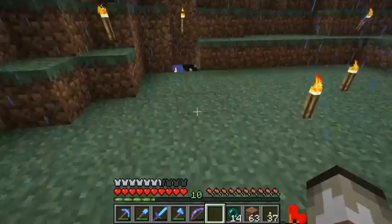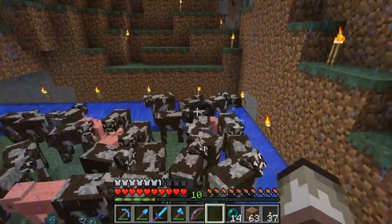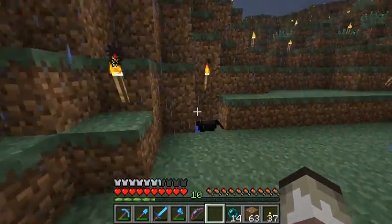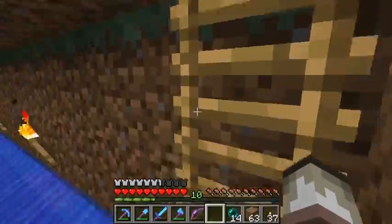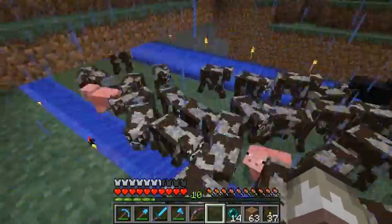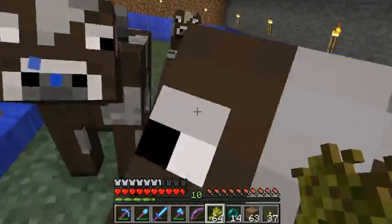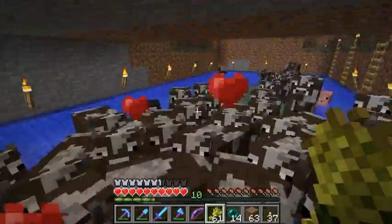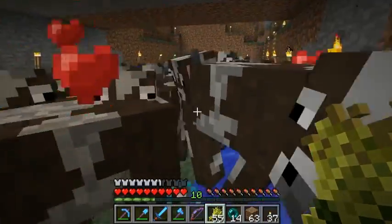One of the black sheep from over here made his way all the way into this pen, and how it did it I have no clue. That's an escapist sheep. I'm just breeding these whenever I stop by. At some point I should make some kind of system, I guess.